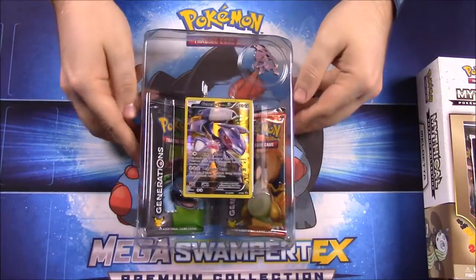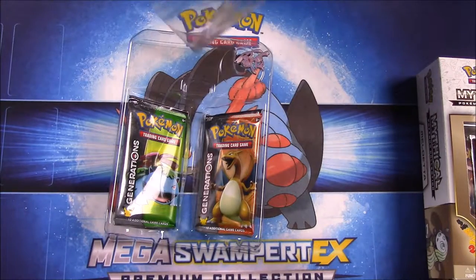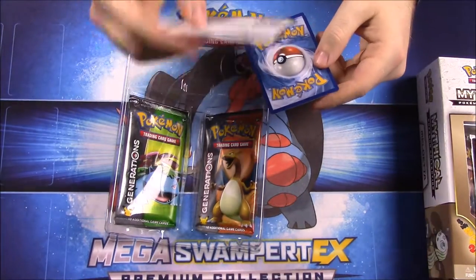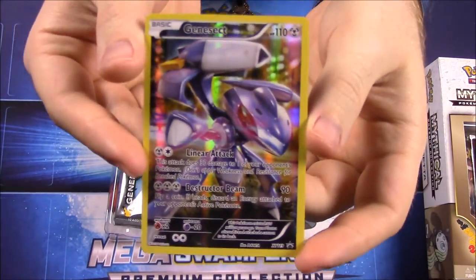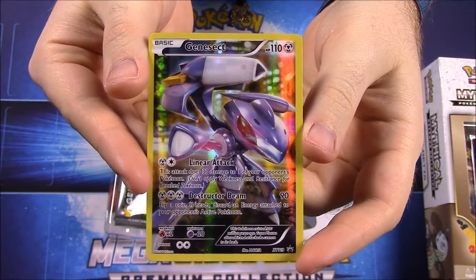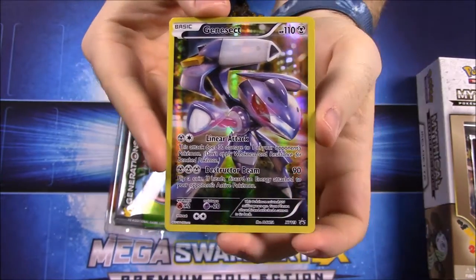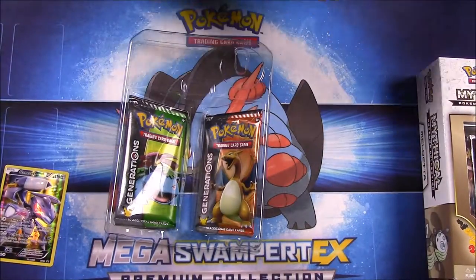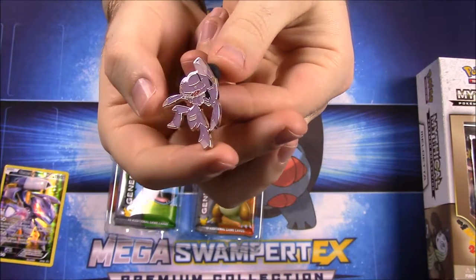Inside the pack we have our featured pack, which looks really damaged on the card code at least. Here we have the Genesect card - it's got Linear Attack and Destructor Beam, and it looks really cool with the design all these mythicals have had. It's a promo card. Then we have the Genesect pin which looks really cool too.